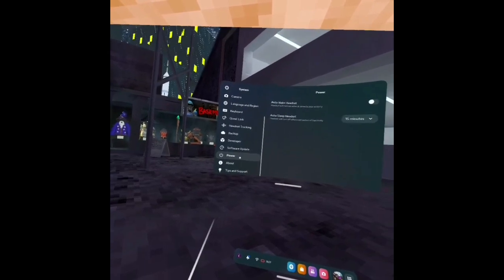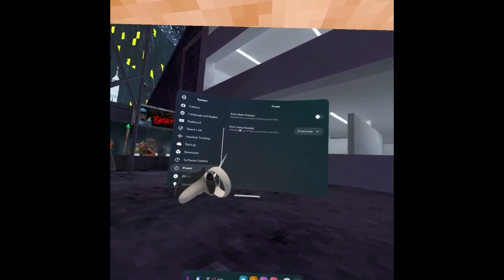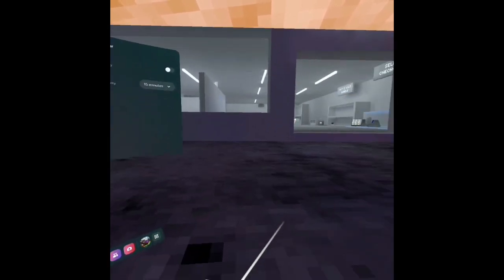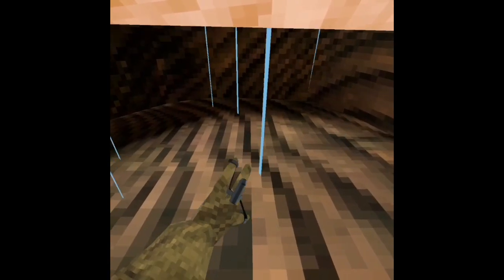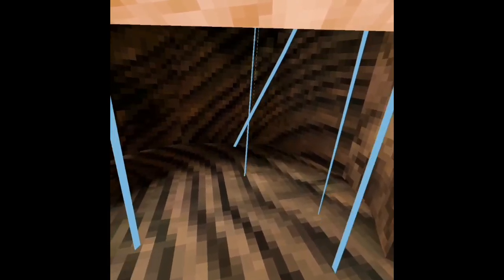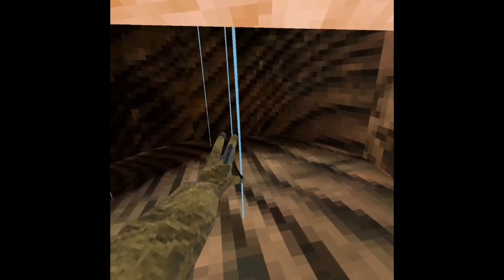scroll down the power. Make sure your auto-wake headset is off and auto-sleep headset is set to 15 minutes. Then once you do that, head over to the sky map and you're gonna drop your controllers on the ground, put your headset somewhere, and wait exactly five minutes.